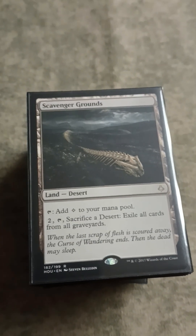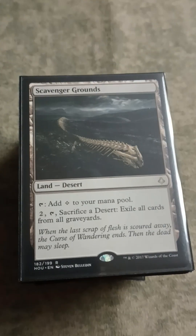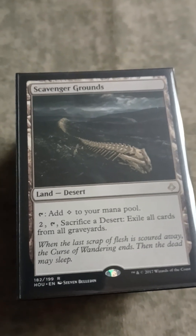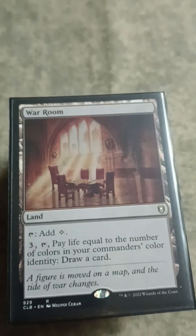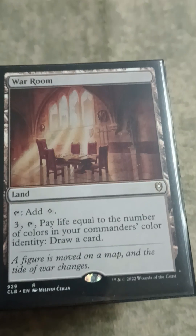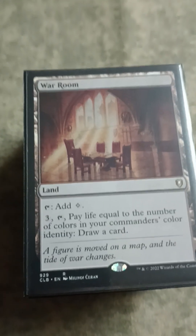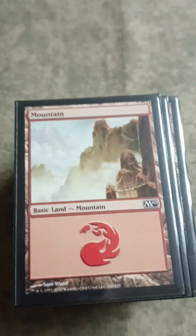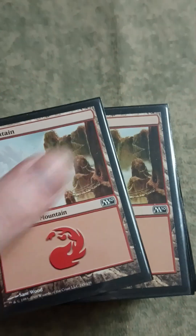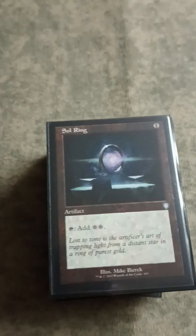Scavenger Grounds is sweet - graveyard hate that's basically free. You just sac it to exile all graveyards. Good anti-graveyard hate with no deck-building cost. War Room is definitely pretty free in this deck - you only pay life to draw a card, good mana sink, comes into play untapped. And of course we have a whole lot of basic lands - 28 basic lands and 7 non-basic lands. Oh my gosh, why are there so many? Who put so many basic lands in this deck? That guy needs to get a talking to.